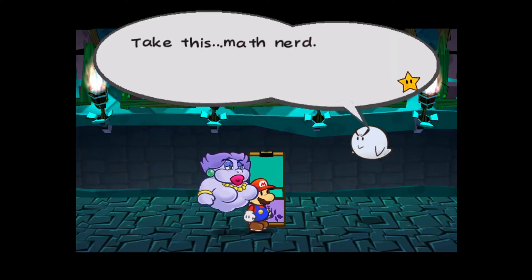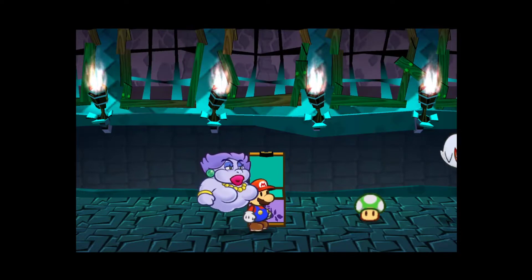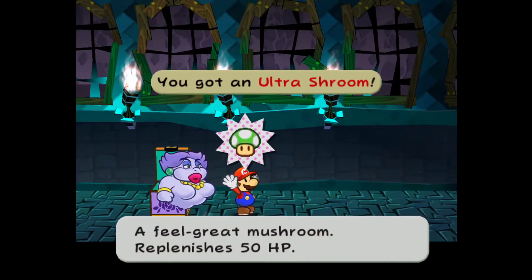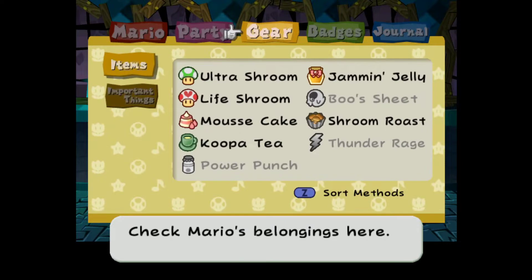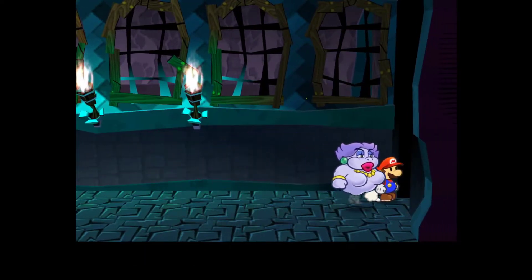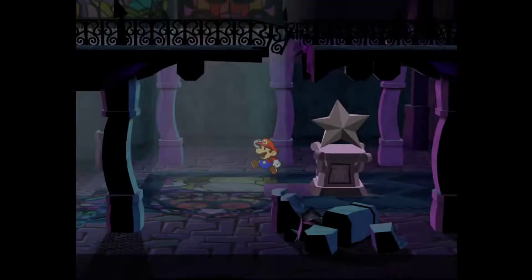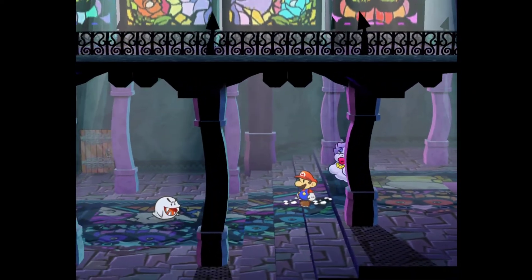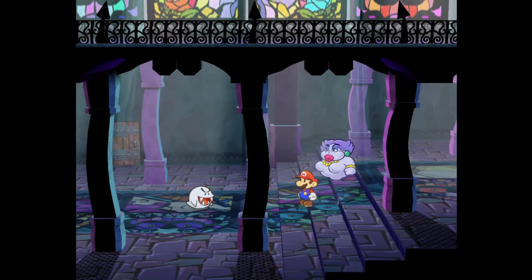Good, very good. Take this, math nerd - see ya sucker. He gives us an Ultra Shroom, which is the best healing item in the game. But he also gave us irreparable trauma by calling us a nerd - calling me a nerd specifically. I take it personally.